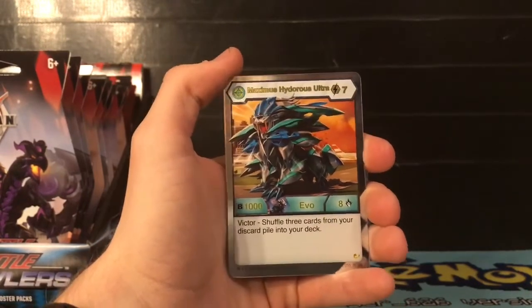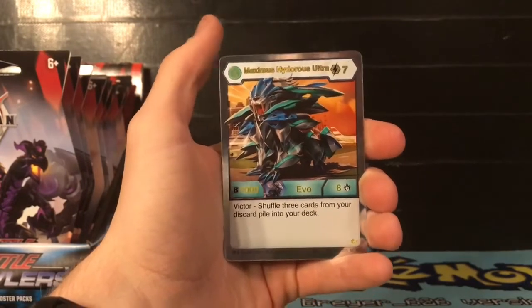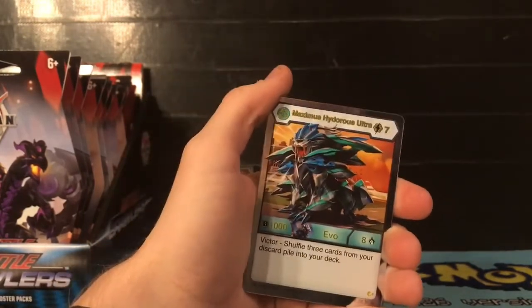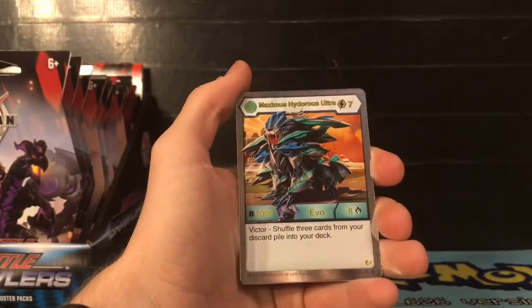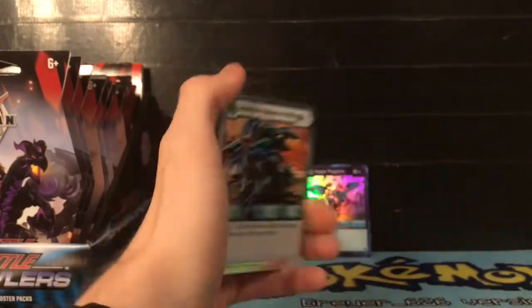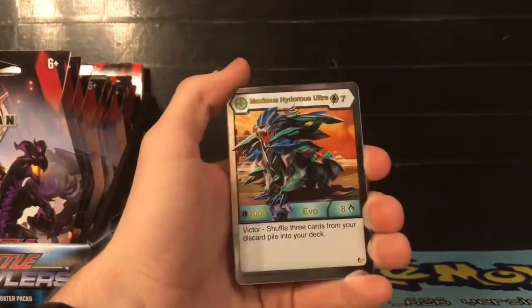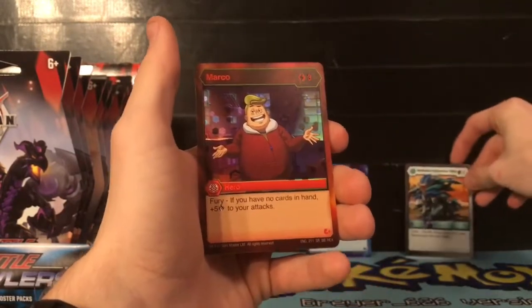If you find Nilius packs I would recommend buying those because those are the ones that probably have a lot of the good stuff in them. I may be wrong, but from past openings, I think it's all Nilius packs that have opened all the Bakugan Elites. So you might want to keep an eye out for those Nilius packs.